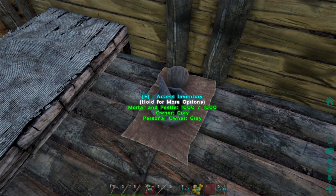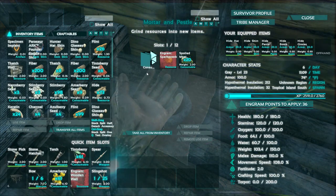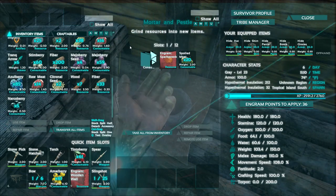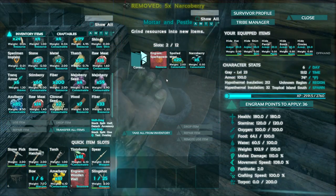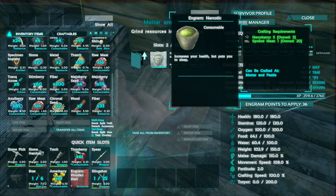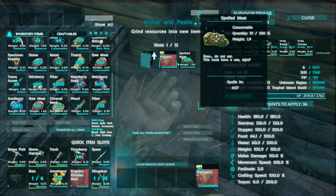In order to make narcotics, which you need to make your Trank Arrows, you need to go to your Mortar and Pestle. In order to make a Mortar and Pestle, you need to actually put it inside of a structure, so you can't just put it anywhere you want. Narcotics are made with two things: spoiled meat, which is actually very easy to get, and narcoberries. If we go over here to consume and drugs, it will show us that we need five narcoberries and one spoiled meat in order to make a narcotic.